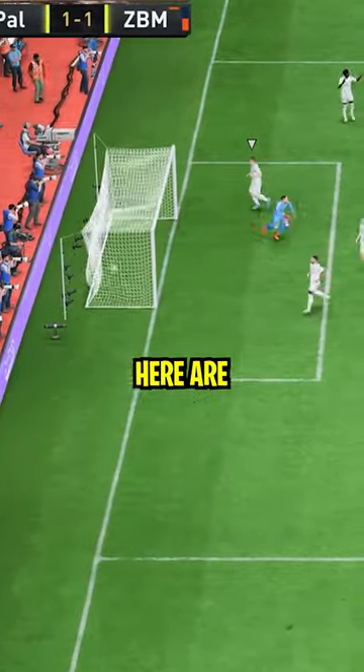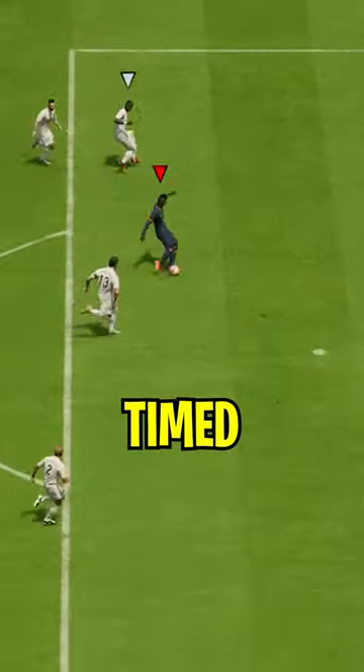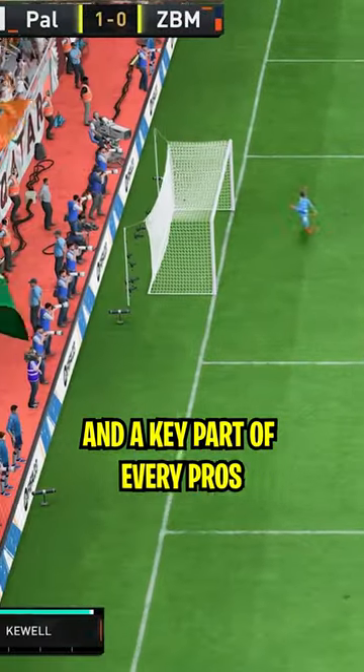Pro FIFA players score for fun. Here are three tips to attack like them in FIFA 23. Tip number one: time finishing. Greening your shots is so important — it's a guaranteed goal and a key part of every pro's game.